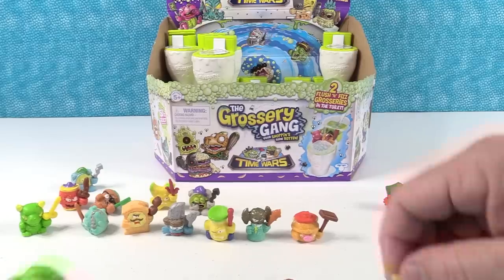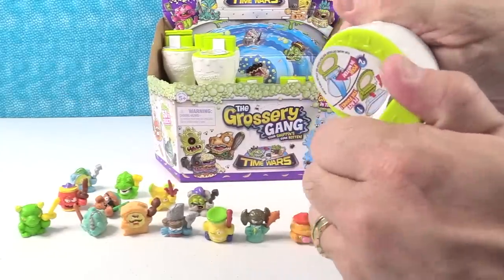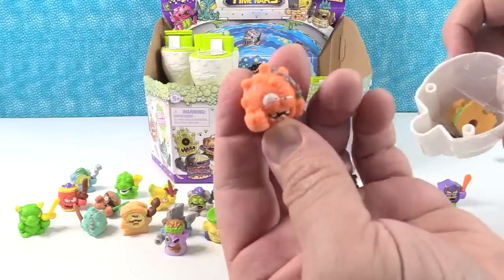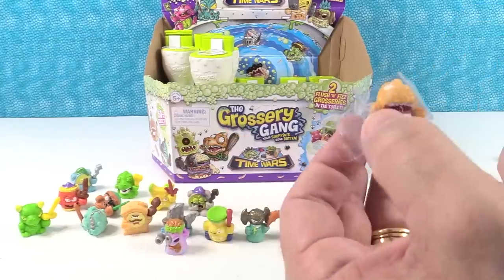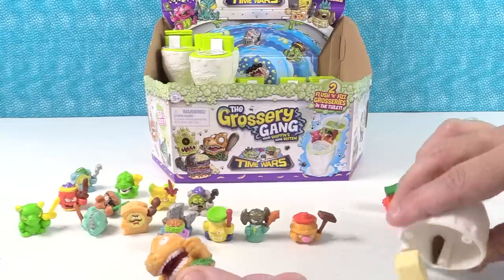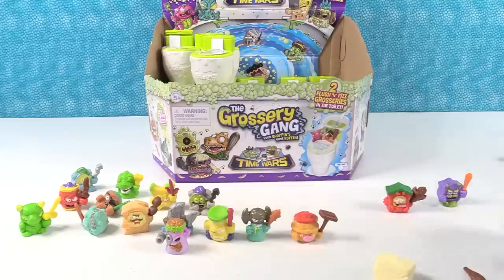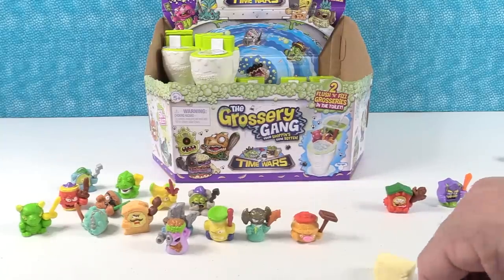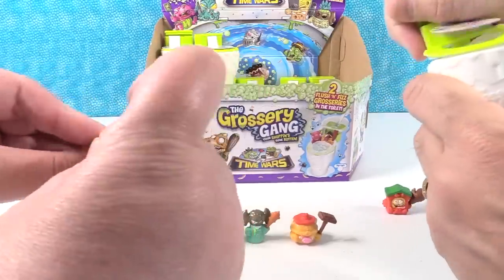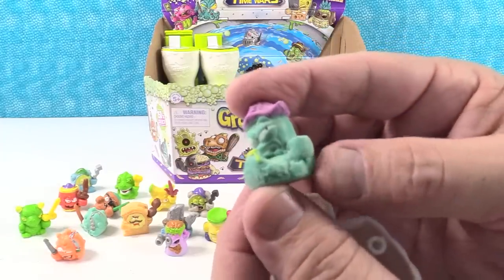We've had the Burp-Rito-Bot before. Paul got a special one — is that an ultra rare? I think so. Find the ultra-rare robot groceries! Next up, we have the other color of the mace — that's a duplicate. And there's another guy — we had him in green. He looks like a T-Rex or something. The mace guy has this accessory. Oh, this guy's funny — he's got a little hat, I think he's a pirate.